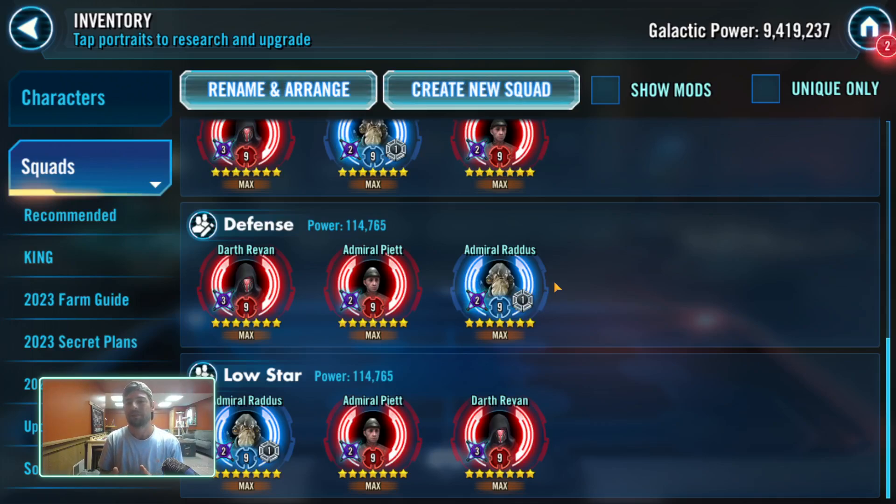With the Executor, the problem with low stars is that it not only makes mirror matches and some other things harder, but it opens up a lot more off-meta windows because it takes longer to get the ultimate and you're not getting quite as much healing. With Executor, that mirror match is all about who goes first, whereas with Profundity it's not as big of a deal.